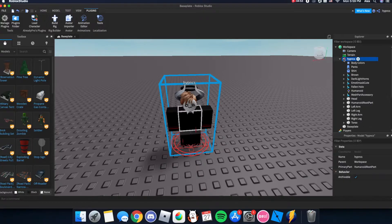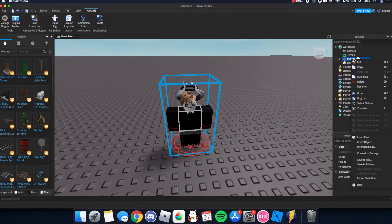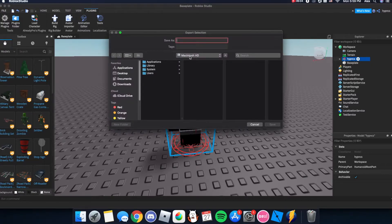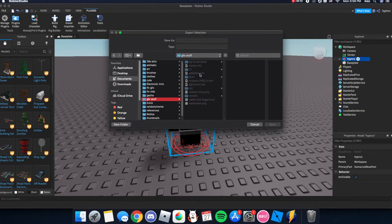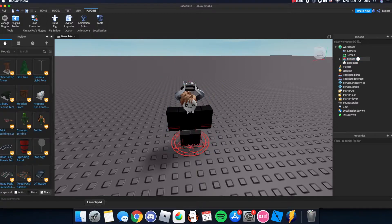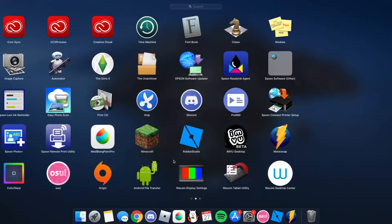Then you want to right-click the object with the username and select Export Selection. Go into whatever folder you want to save it in - I have a dedicated folder - and just title it whatever. I'm just gonna name it tutorial.